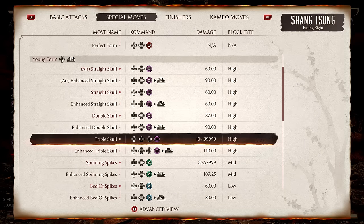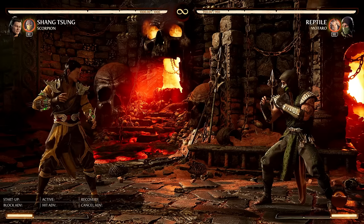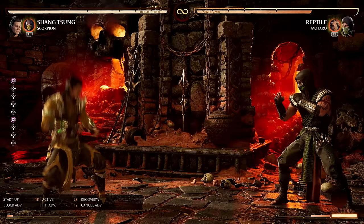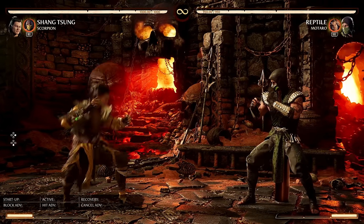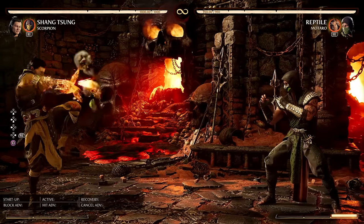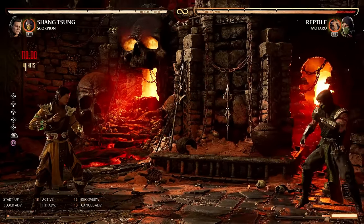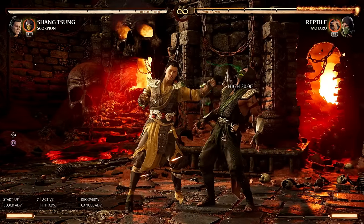Finally we have Triple Skull. Having one, two, and three skulls as options is kind of silly. Your opponent has no idea how many you're going to fire, which means don't jump against Shang Tsung — just walk forward and crouch under the fireballs. Unless he spends the bar, in which case it hits mid and you can't duck under the first one. If one hits, the following skulls also hit you.